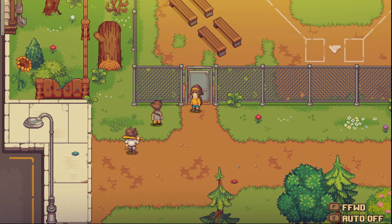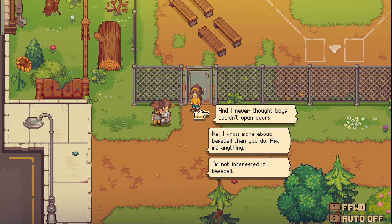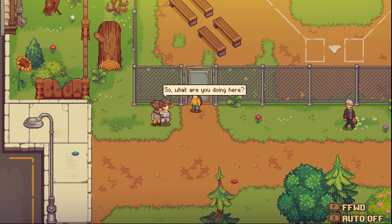Talking to a boy at the field. 'You want to play there? I'm sorry to disappoint you - the field is closed. I never thought a girl would be interested in baseball.' Emily replies: 'I never thought boys couldn't open doors.' He says it's hard to open a door when it's locked - you could dig a hole or chew through the wire if you really wanted to get in.